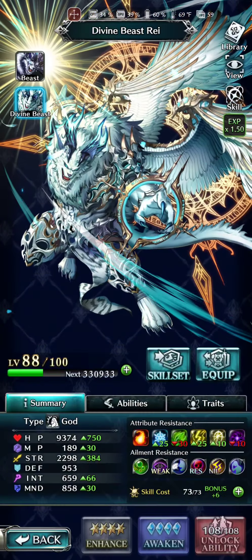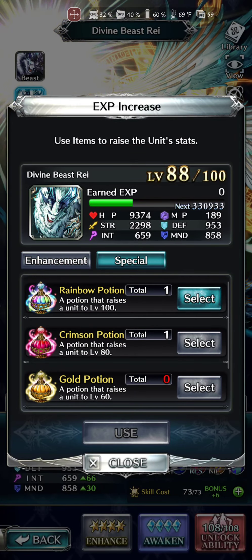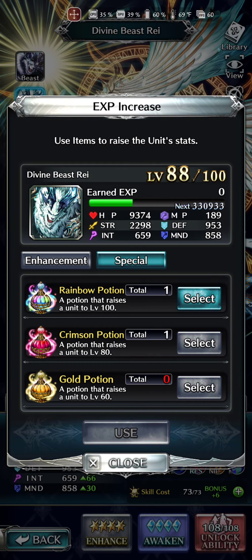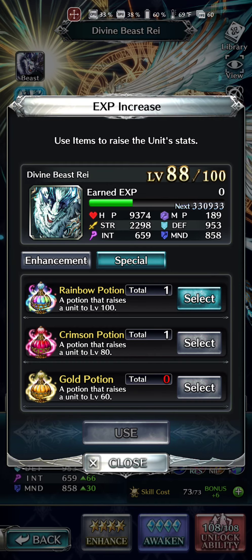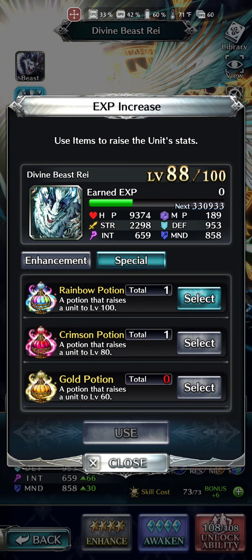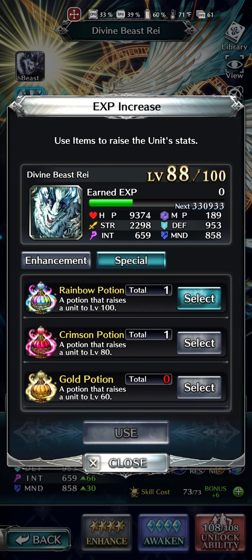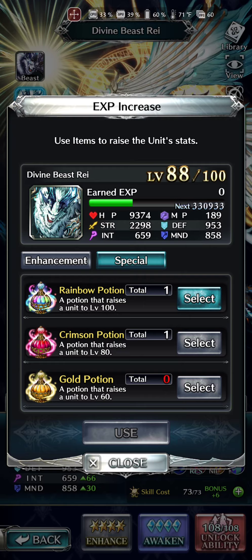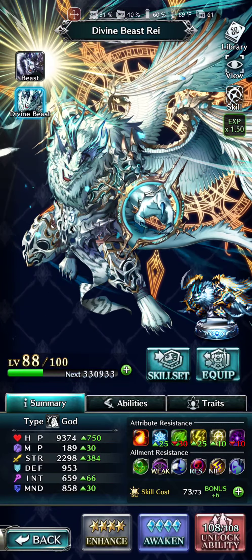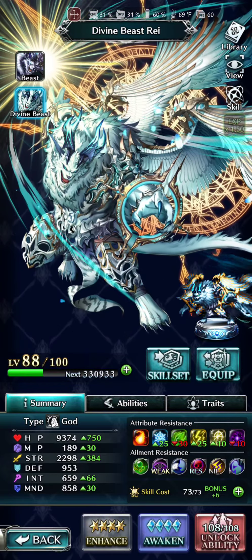I still have the rainbow potion — I didn't use it on Rey. And I have a crimson potion, so I'm just kind of holding on to them. If I pull anything cool in the future, I can literally just throw these potions. Getting Rey to level 88 and getting his abilities completely unlocked wasn't all that bad. So we're making progress being able to power characters up faster, which is nice.